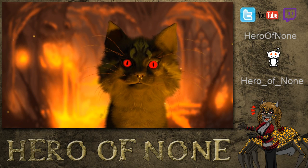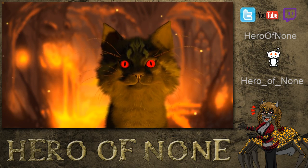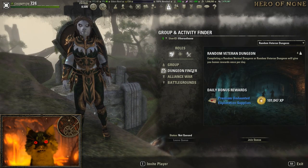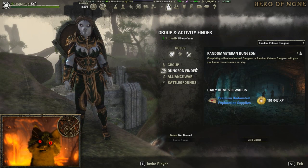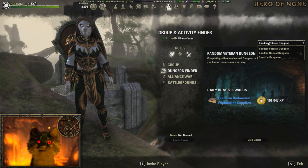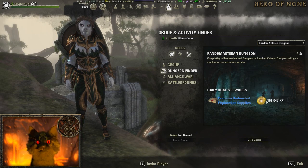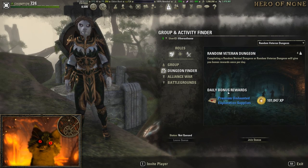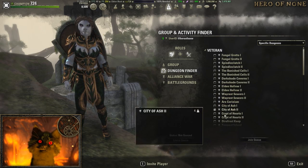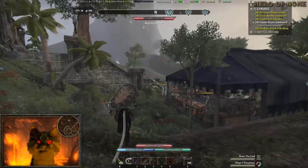So we're going to get into dungeon finders and how to find groups for dungeons. First off, looking for a group — it's currently broken, it sometimes works and sometimes doesn't. But when dungeon finder works and they fix it, it works wonderfully to find specific dungeons, do random dungeons, get experience, boost DPS, and get some normal stuff out of the way. Specific dungeons are useful because you have things like the Undaunted ones that give you keys every day.